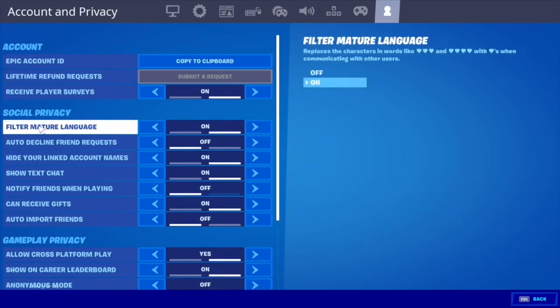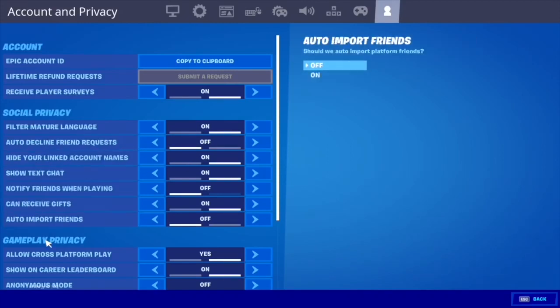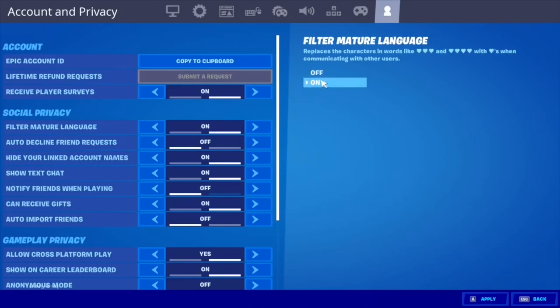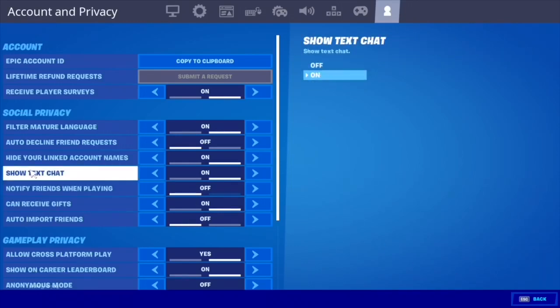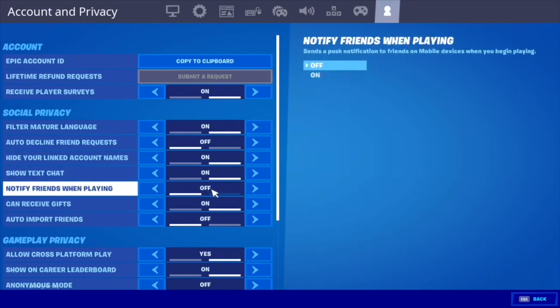Filter Mature Language — that doesn't matter, you can turn that on or off. Auto Decline Friend Requests — you can turn that on or off. The one we're interested in: Hide Your Linked Account Names — you want that ON, guys. This is one of the biggest ones people have been missing. Keep that on and don't forget to click Apply.